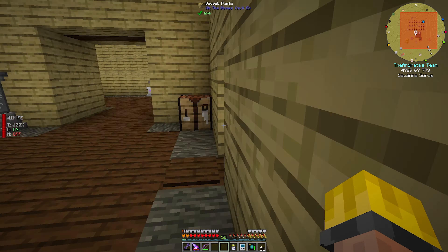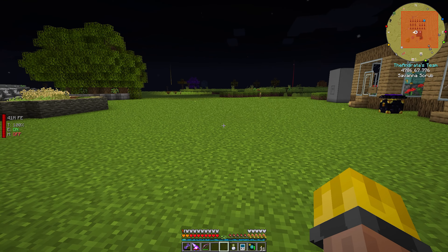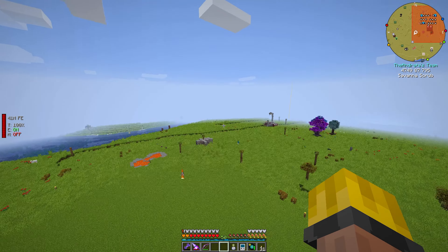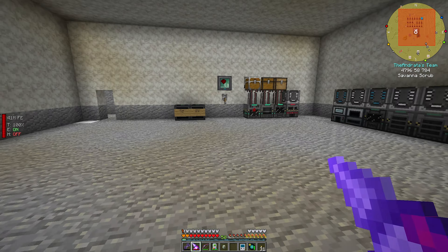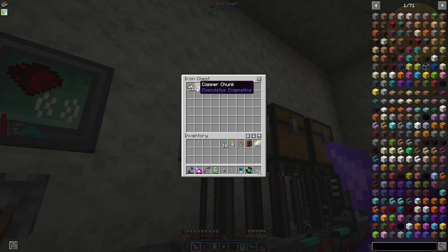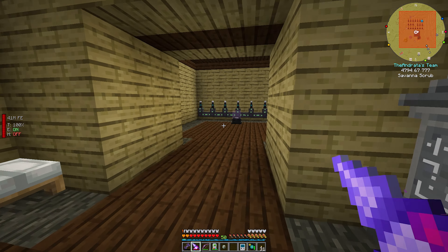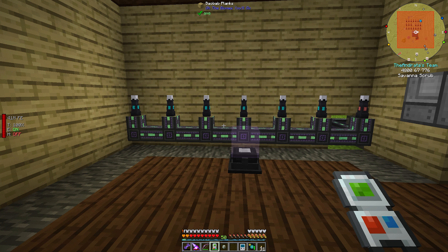While that's running, let's go chunk load our quarry. When I put the thing down I didn't reset the thing. This is not at all what I wanted to do. Let me fix this quarry and get all that stuff exported into our dank so we can get going. There we go — it is chunk loaded. Everything is in white, which means everything is good to go.